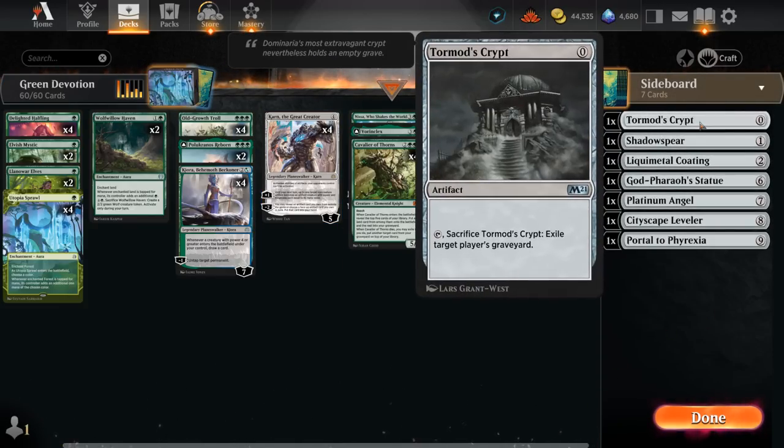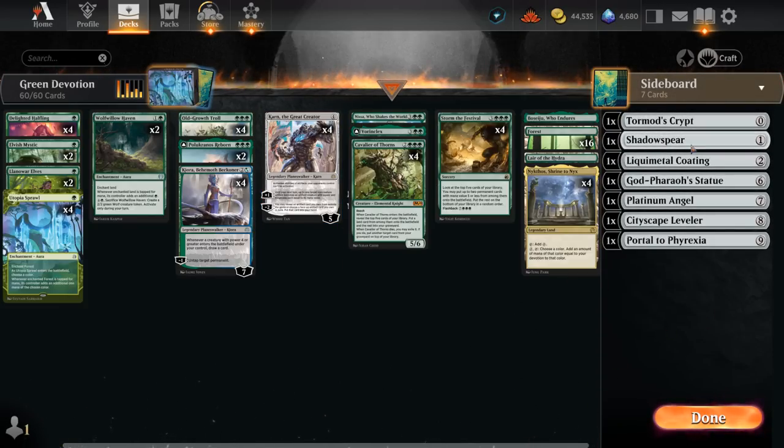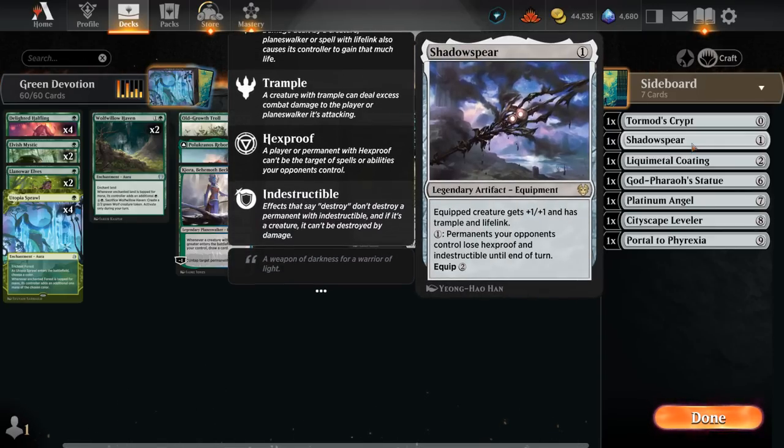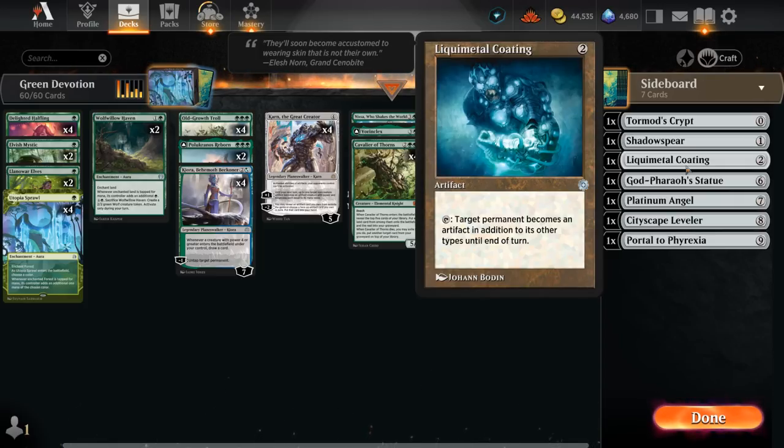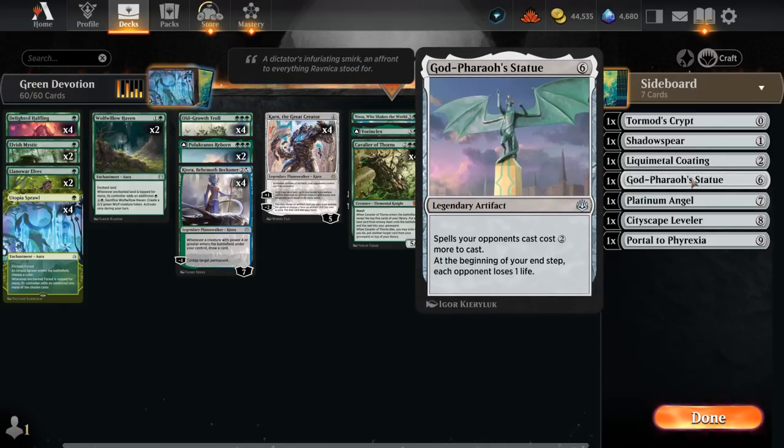The sideboard is something you can tinker with quite a bit. I've got Tormod's Crypt to shut down graveyard combo decks, Shadowspear against more aggressive burn strategies — it can immediately suit up one of our larger creatures. The ability to make permanents lose hexproof and indestructible can also be relevant. There's Liquimetal Coating with great synergy with Karn — you can activate it in the opponent's upkeep on one of their lands so it can't tap for mana. If we use it on our turn and then plus Karn on that land, it essentially becomes a 0/0 and dies, giving us a repeated land destruction effect.